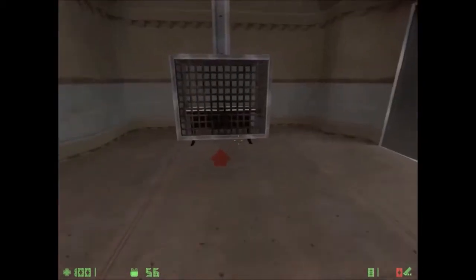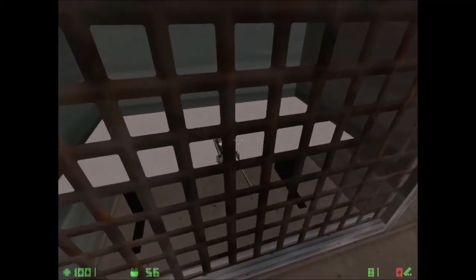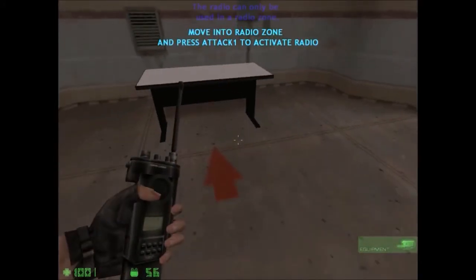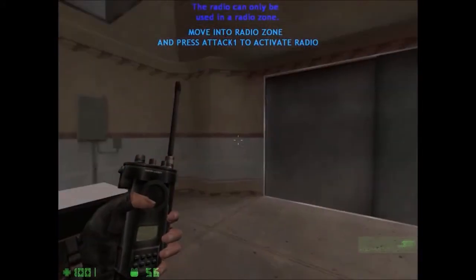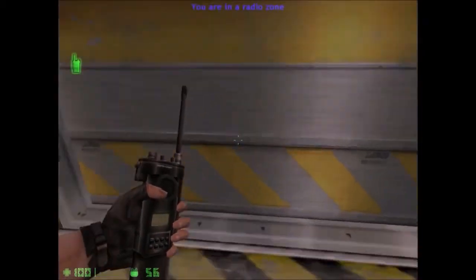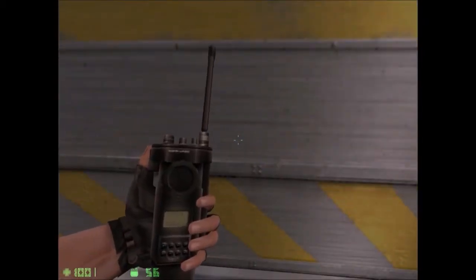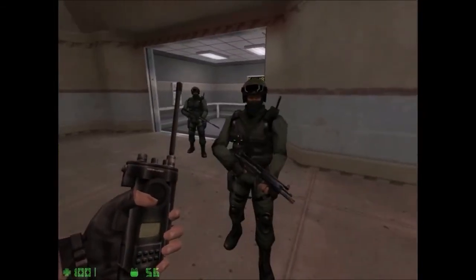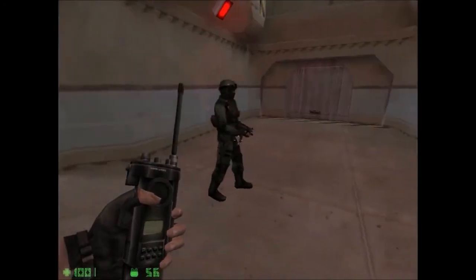The next piece of equipment is the radio. The radio is used to contact your counter-terrorist teammates from the field. Pick up the radio and use it in the radio zone. Radio zone. Okay. Roger. On our way. Let's move. Right. I'll stay here, sir. I'll take up this position, sir.